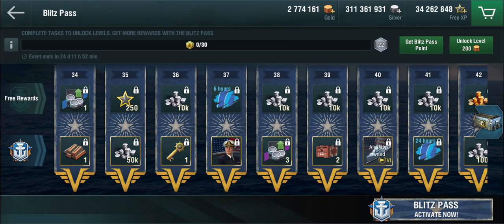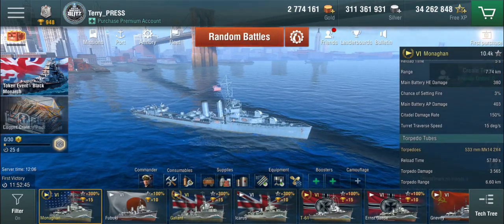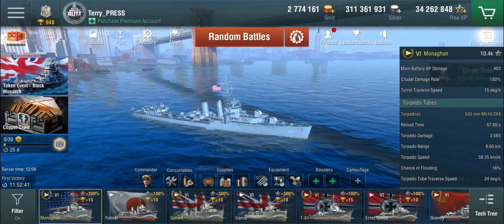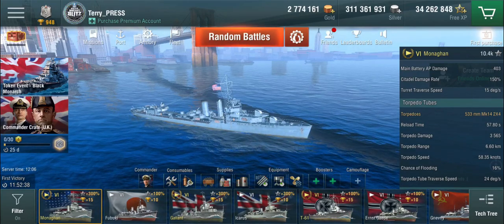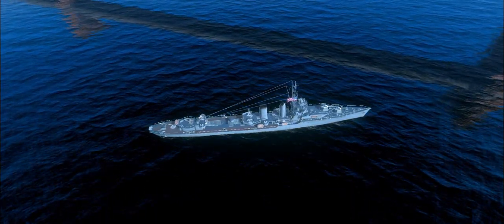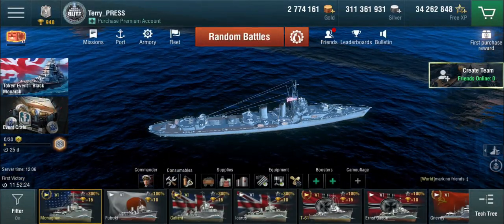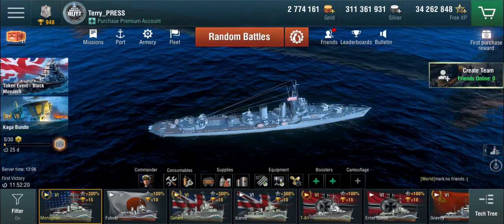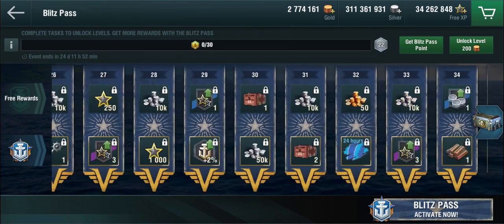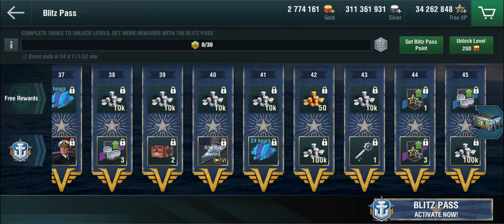In my opinion it's like a less good version of the Farragut. Now there is one thing I actually missed: the Monahan in-game has a description saying she's got two launchers of four Mark 14 torpedoes — the infamous Mark 14s. In actuality, she's got quintuple launchers, so she does get more torpedoes than the Farragut — not just better torpedoes but also more of them. But still, you only have two guns, disappointing AA, and surface detection that isn't great. This ship from the Blitz Pass is, in my personal opinion, disappointing — especially for someone who is not an expert destroyer player.